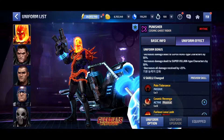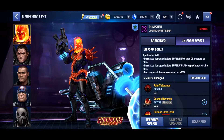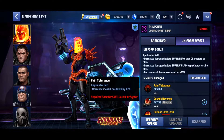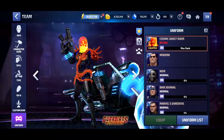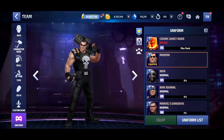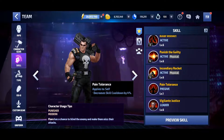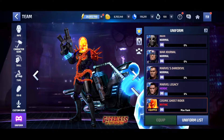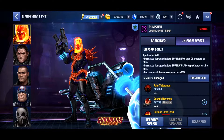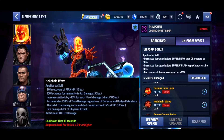There are six skill changes here, and it's going to change his passive as well. The passive gives decreased skill cooldown — I thought it was the same as before, but if we check the standard Punisher it's only 4 percent, so they upped it from 4 to 10 percent with the uniform. I guess that's something. Let's go back to the uniform and check out the rest of the skills.